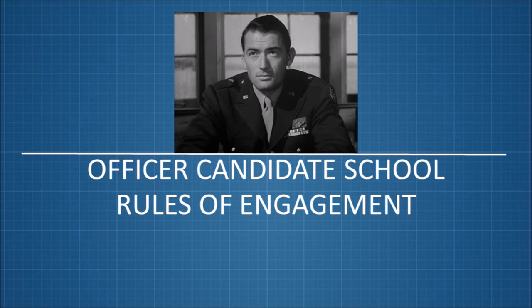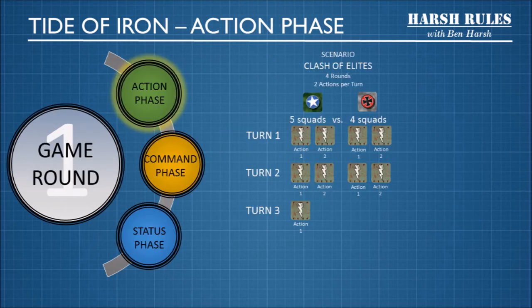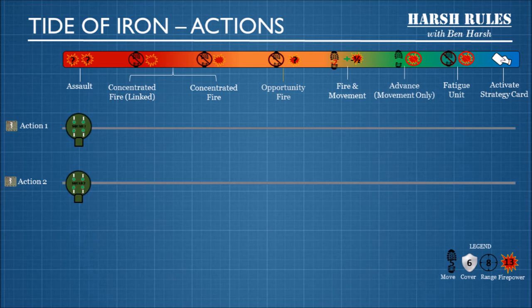Let's continue with Officer Candidate School and learn the rules of engagement. I'll be briefing you on the scenario Clash of Elites. This is the overall game structure: Clash of Elites is divided into four rounds, and each round is divided into a number of phases. The first phase in a round is the action phase. In Clash of Elites, there are two actions per turn — the Americans get two actions and the Germans get two actions. Based on the available squads to activate, it will take three turns to fatigue all squads. Let's look at the full menu of actions those squads can take when activated.